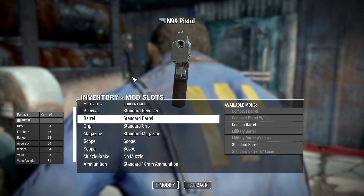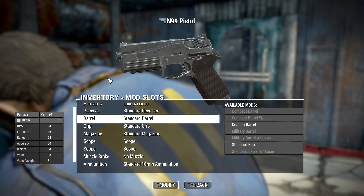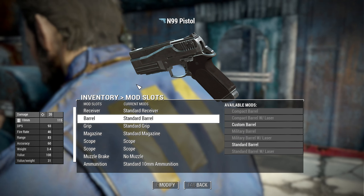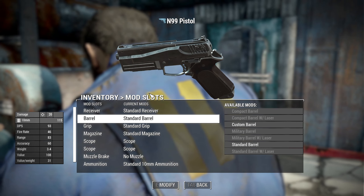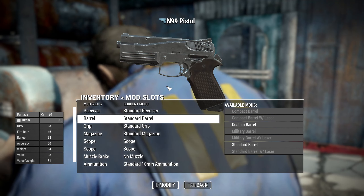I'm also using a replacer mod which I will link - it's not really showable but it's linkable. It allows you to replace the standard 10 millimeter with the N99, so you can use it as a replacement or just have it alongside the original.